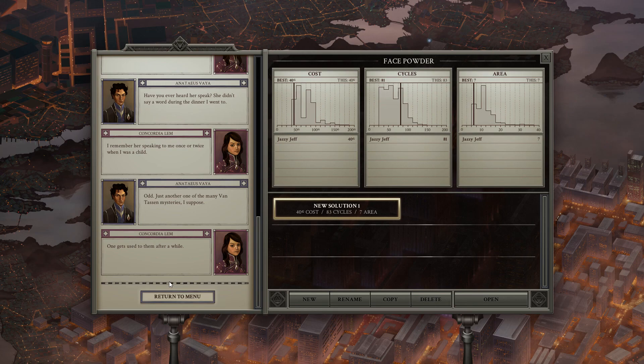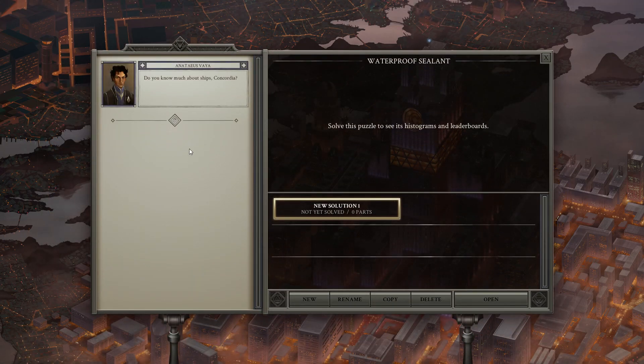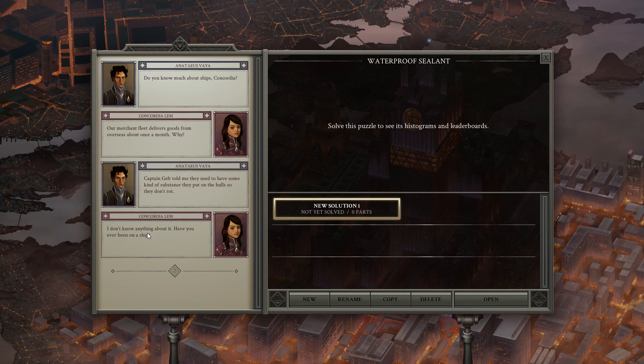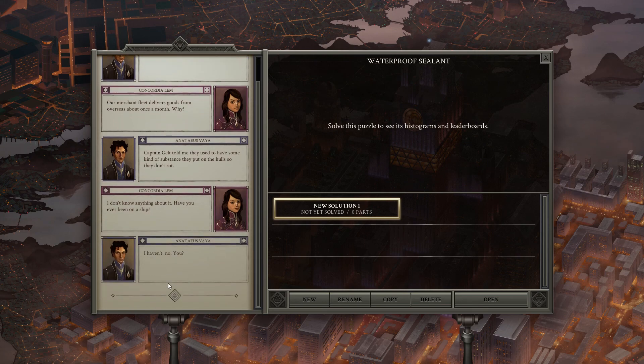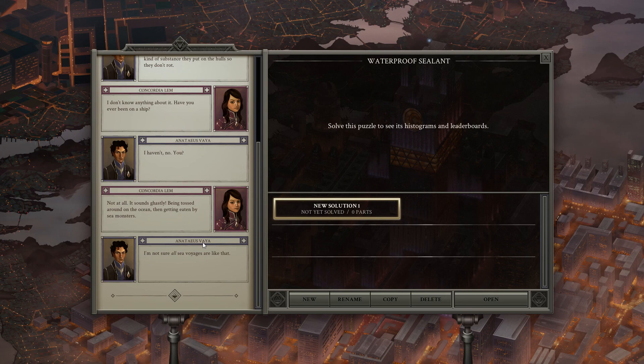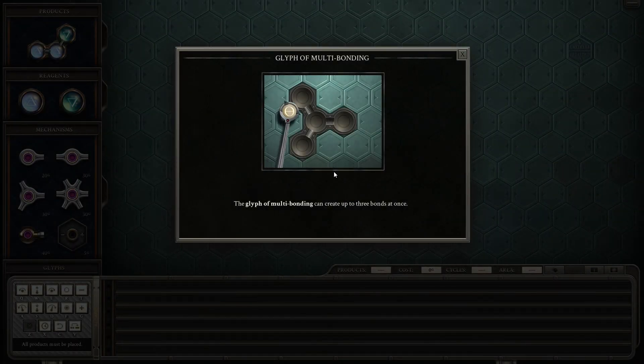Let's see what else we can do. The next one is the waterproof sealant. Do you know much about ships, Concordia? Our merchant fleet delivers goods from overseas about once a month. Captain Gale told me they used to have some kind of substance they put on the hulls so they don't rot. Have you ever been on a ship? Not at all — it sounds ghastly. Being tossed around in the ocean and getting eaten by sea monsters. I'm not sure all sea voyages are like that. Enough of them are. No, doesn't sound fantastic.